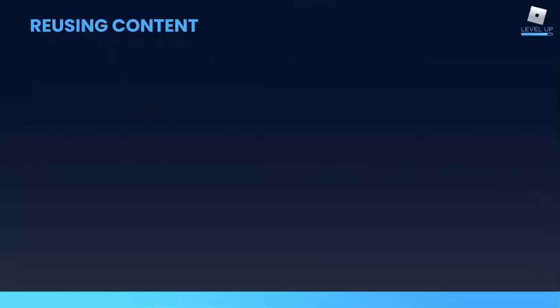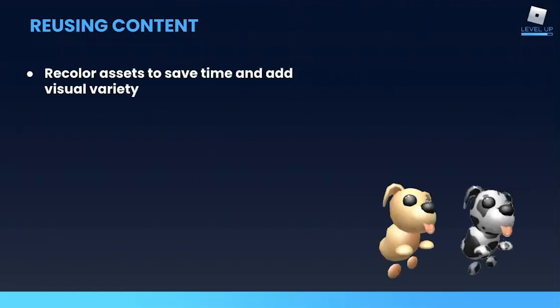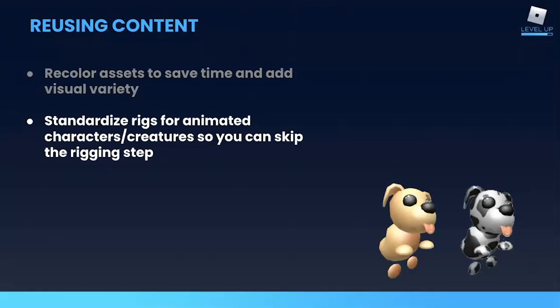Things like furniture and avatar items can have a ton of variety in colors, patterns, and shapes while still being pretty similar in terms of production. As content designers, it is our responsibility to understand what content in our game is easy to recycle so that our requests don't overburden our artists. One way to reuse content is to simply recolor an asset, like these two dogs from Adopt Me — they're both adorable and visually unique enough that players will be excited to have both.